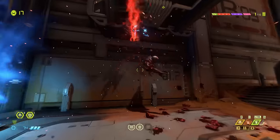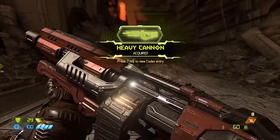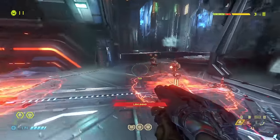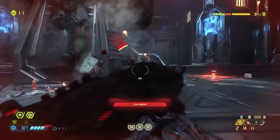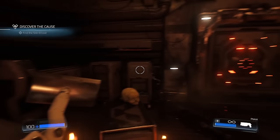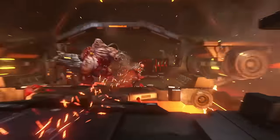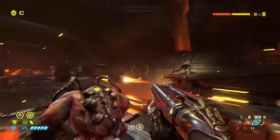Doom Eternal says fuck it to all of that, embracing the series' relatively wacky origins. New weapons float there and glow so you never miss them. Here's your rocket launcher — it's got metal skulls and a beam of hell energy flowing through it. Ammo pickups are color-coded so you know immediately what you're grabbing. The HUD more resembles the dashboard of a high-speed vehicle than a realistic exosuit UI, with color-coded bright indicators showing what tools are ready. I liked the grounded approach of 2016's presentation, but Eternal's aesthetic is more concerned about being a fun game while conveying information to the player quickly and efficiently, while keeping a consistent art style. I think that's more important for the Doom series than grounded realism.